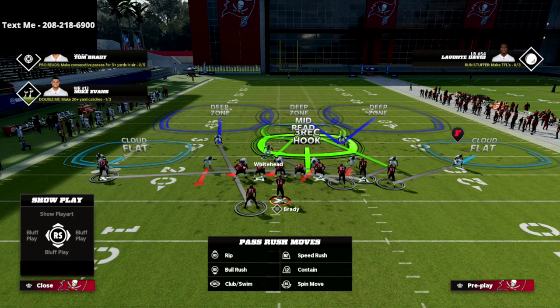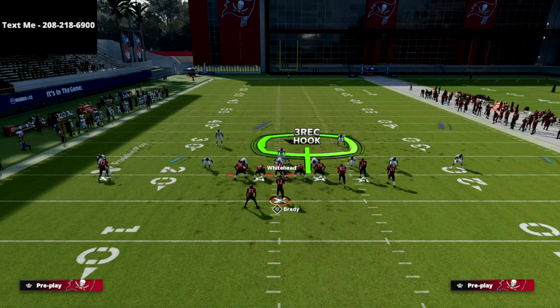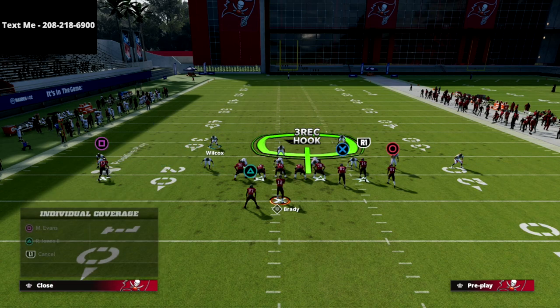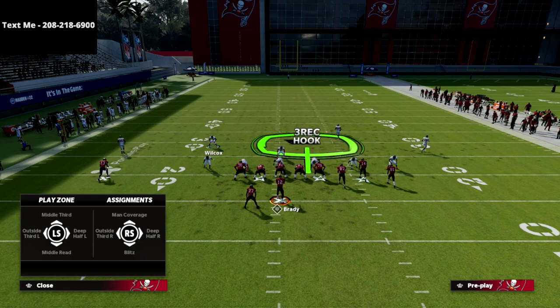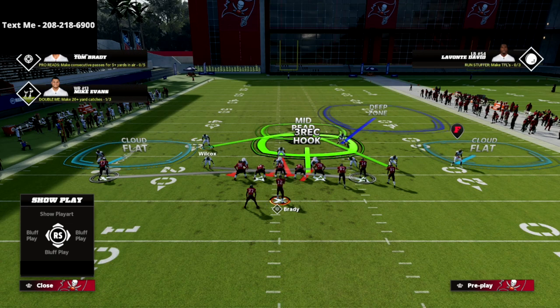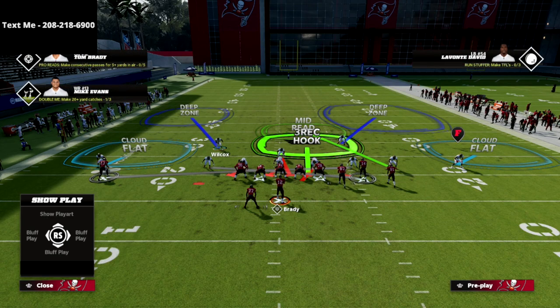Now we can also do a lot of different things with the middle linebacker and our safety. The safety is in a unique position — when we go to put him in an adjustment, we can put him into a middle read as well. If you wanted to, you could put him into an outside third on the left. That's pretty much typically what I like to do.